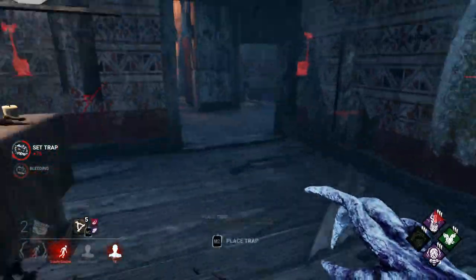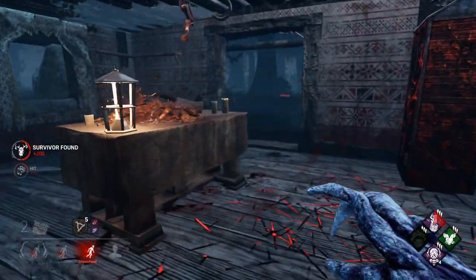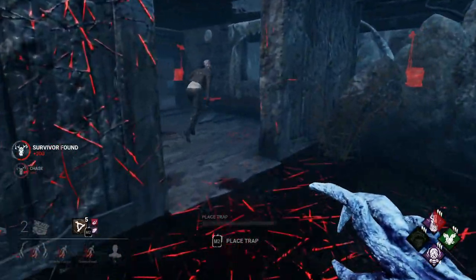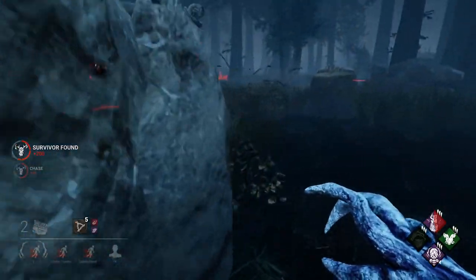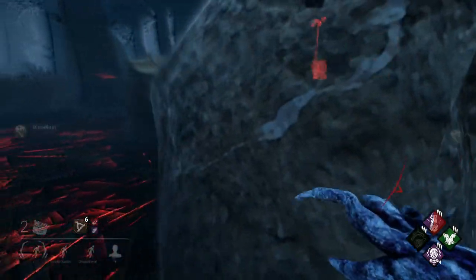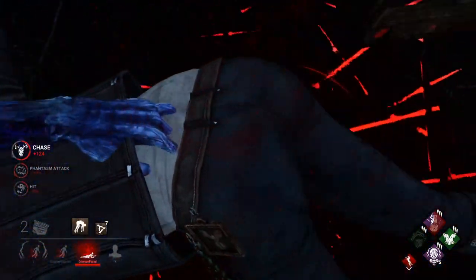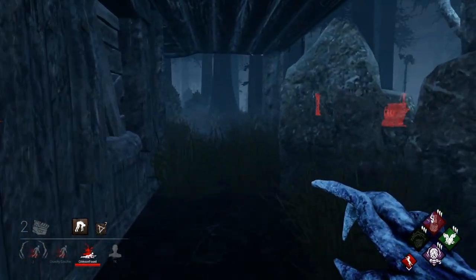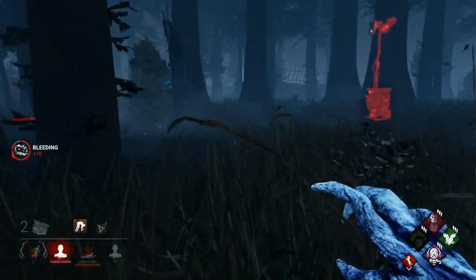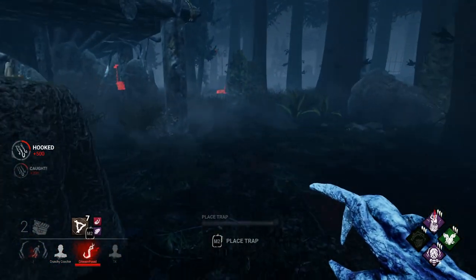There were scratch marks right here - where'd they go? The only door I don't have trapped, god damn it. They're not even trying to use the body block thing because they all run away from traps. Obviously - why would you run through a trap when you think the killer's going to teleport to it? I think placing them under pallets might be the play. I feel like putting them under pallets is probably it.